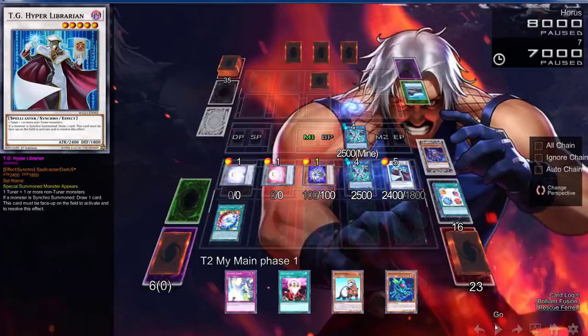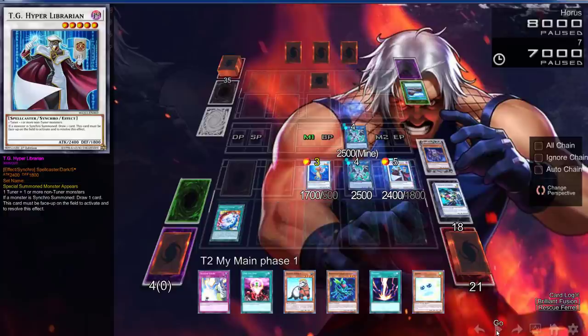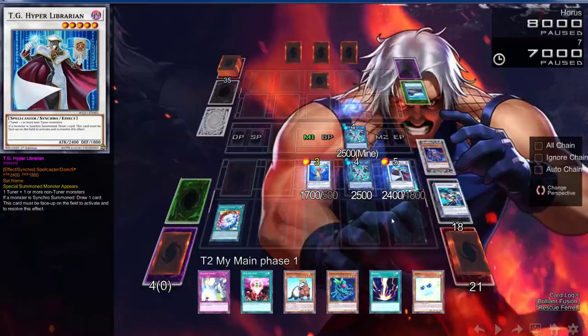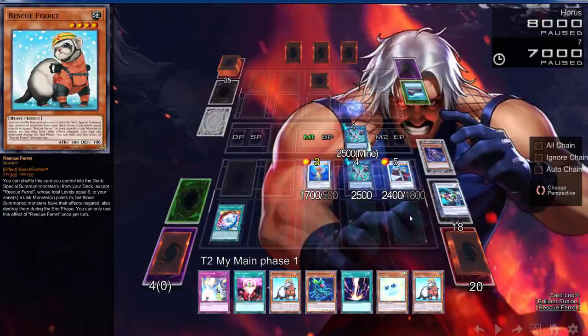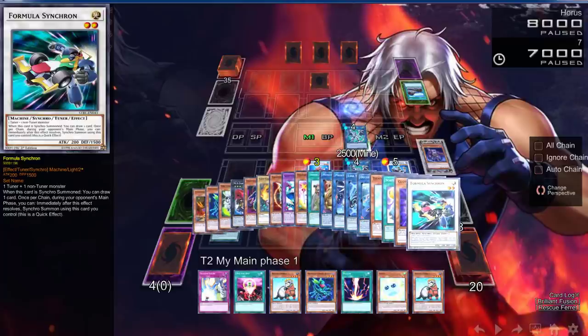After Librarian, you have free reign to do whatever you want. If Denglong wasn't banned you could have gone into that — it would have been crazy. We go into another Formula Synchron, so that's two more draws. Then we go into Tatsunoko, which is great because it can synchro summon using a card from your hand. Since we synchro summoned into Tatsunoko, we use Librarian's effect to draw one more card. Firewall Dragon lets you go into literally whatever you want — play accordingly to what you draw.